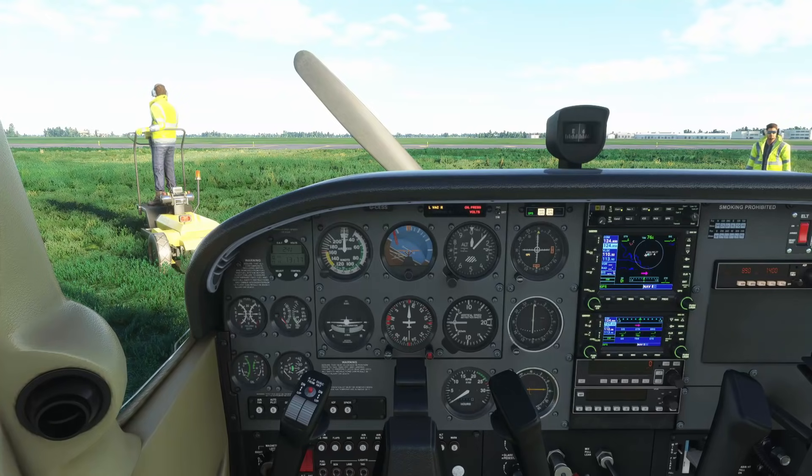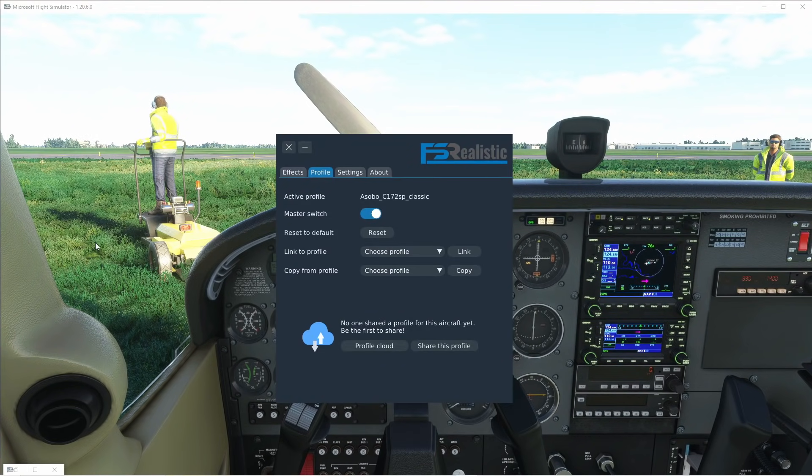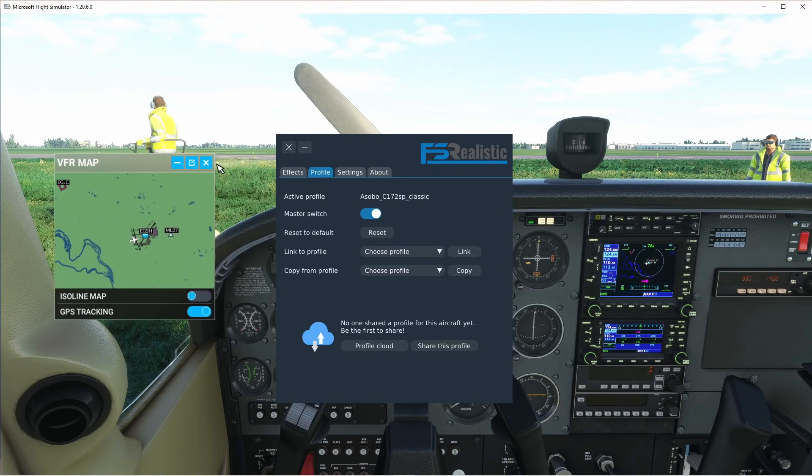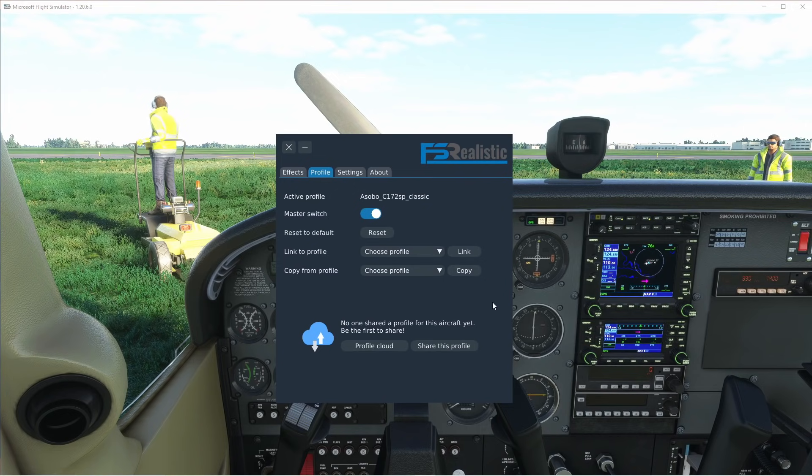Welcome to a local airport of mine. We're in the 172 Skyhawk, which isn't a plane I've got real-world experience with, but it's similar to an aircraft I do, so I thought it would be pretty fitting to start the review with this plane. I'm just going to swap over to the display view so we can see the application we're working with, and I'll get rid of the VFR map. So here we are on FS Realistic — you can see our active profile is the Asobo Cessna 172, which is what we're in.